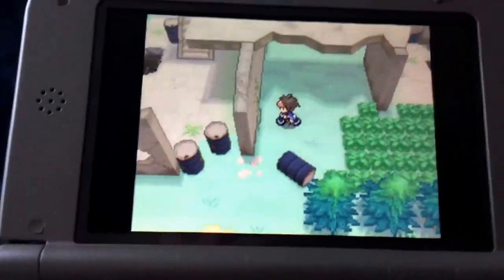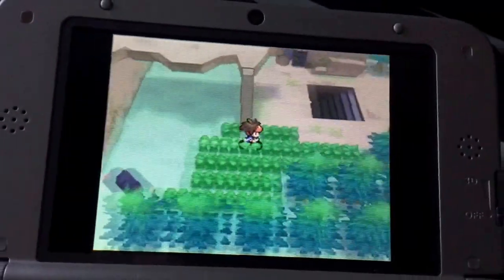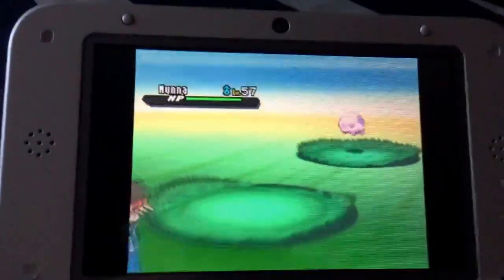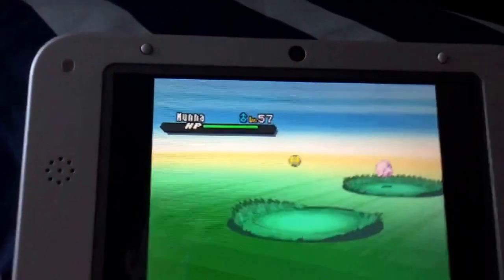What is up guys, CoolMyKid4 here with another video. Today I'm going to show you how to evolve Munna into Musharna. So you see there's a Munna here, level 57 — pretty decent level.